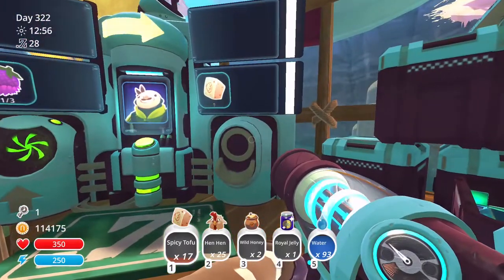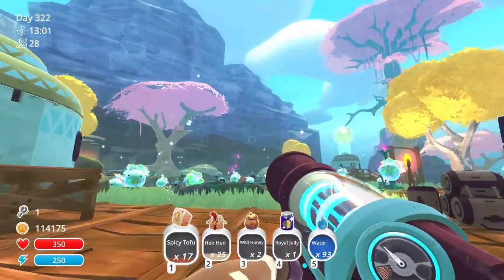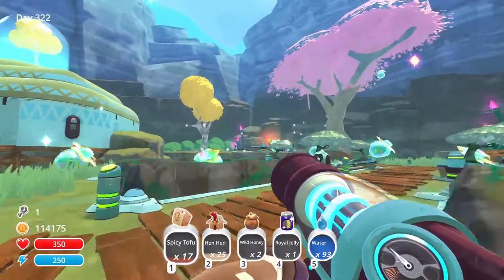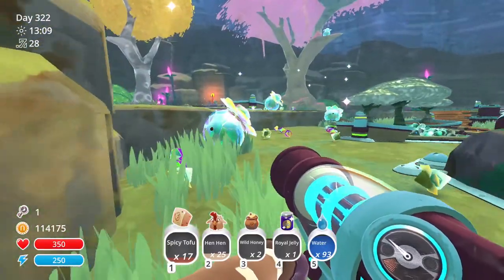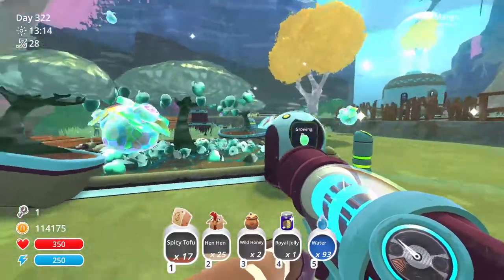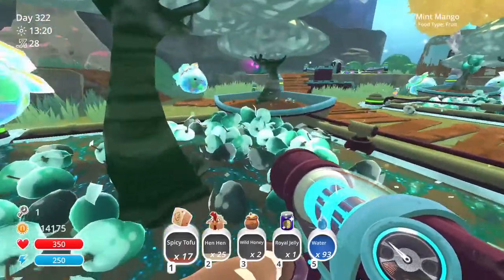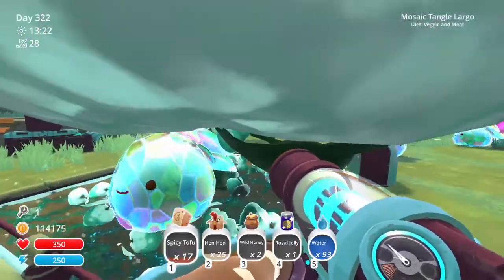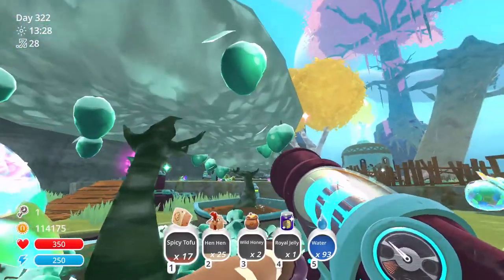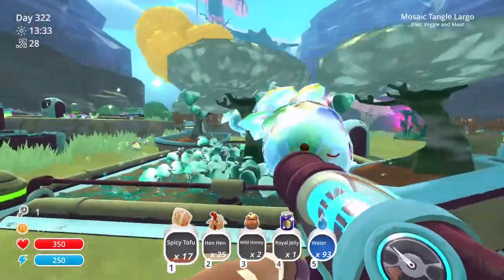Once you do all of that and unlock everything and the barrier comes down, you get all the wonderful corrals to play with. This is what I chose to do with this area — I chose to make it the area for my tangle mosaics because I like having my slimes free roam and I just think they're so pretty. I also decided to put two ponds here and some fruit trees, which they don't actually eat since they only eat veggies and meat.